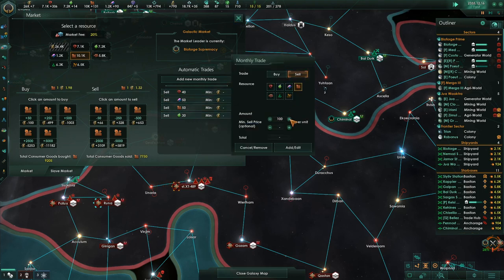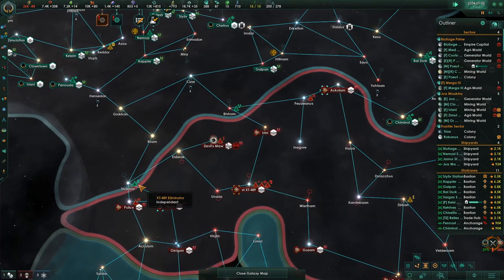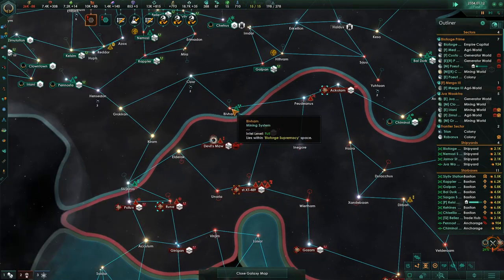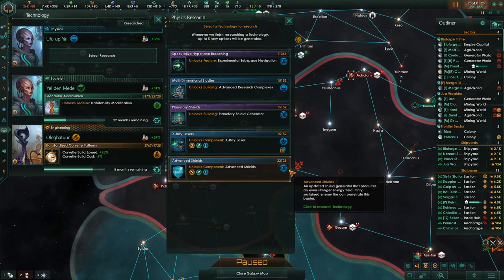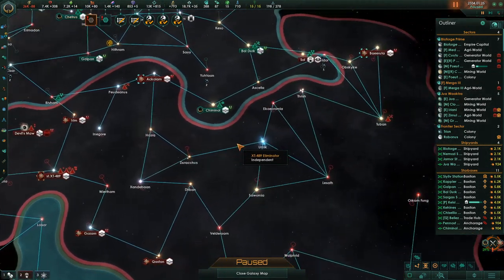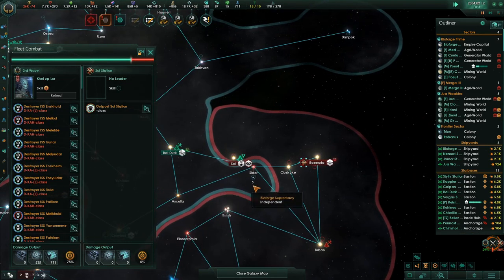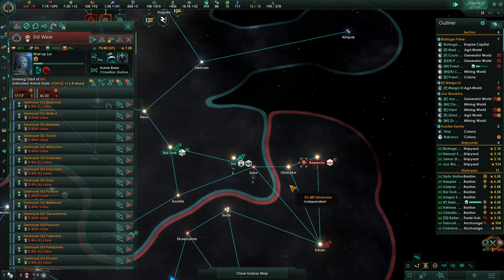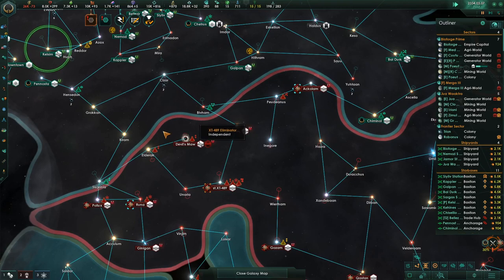Hyperdrive lane register. Experimental sub-space navigation only works for science ships — it's not actually that big of a deal. Planetary shield generator is kind of nice for certain planets — I'm gonna grab that. Just gonna take that planet.